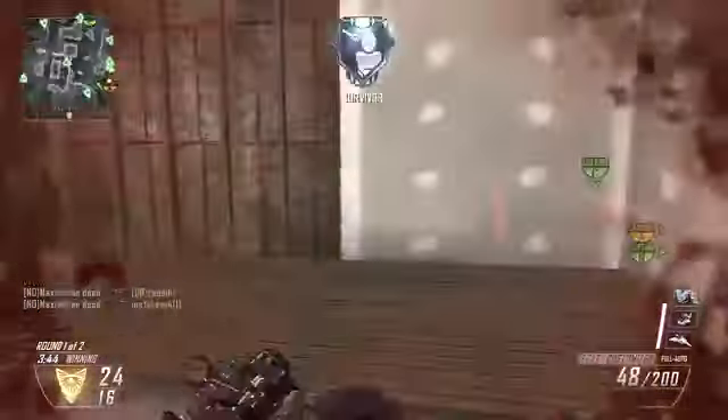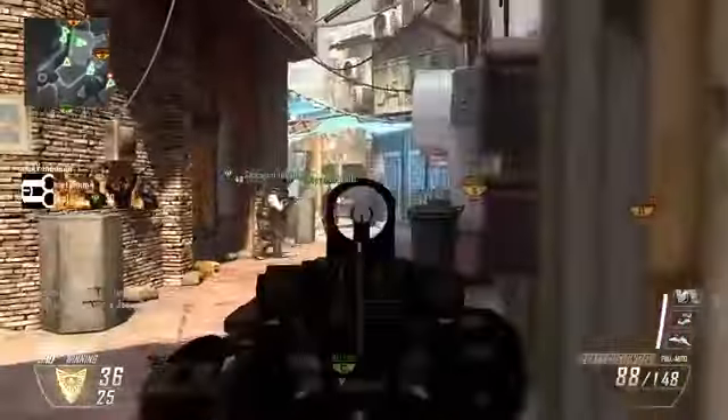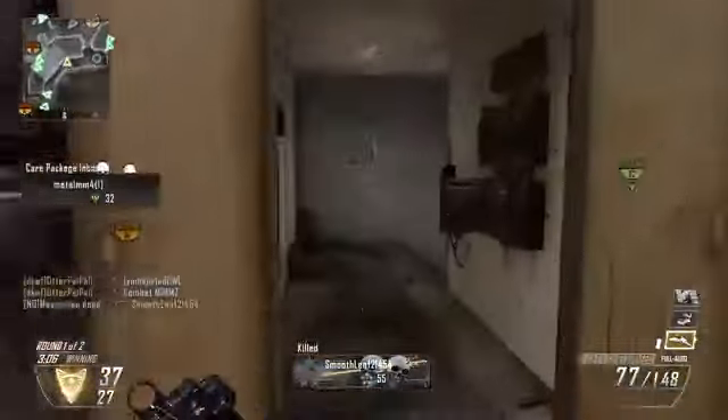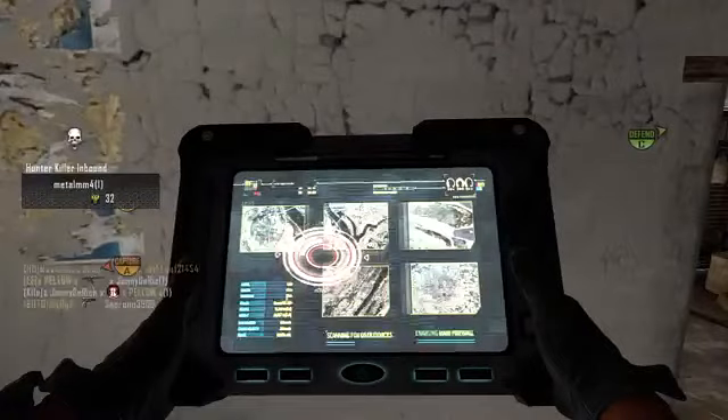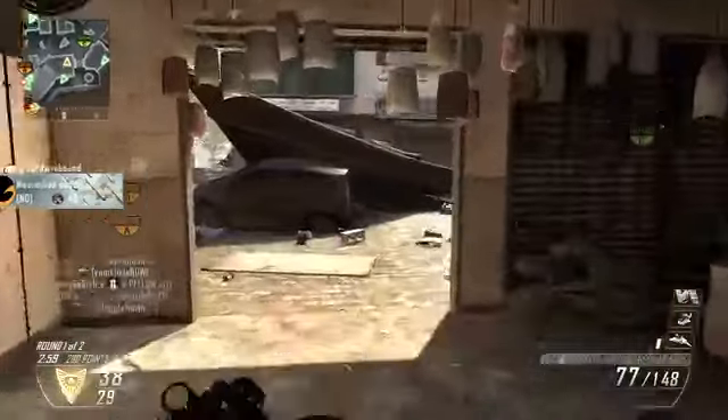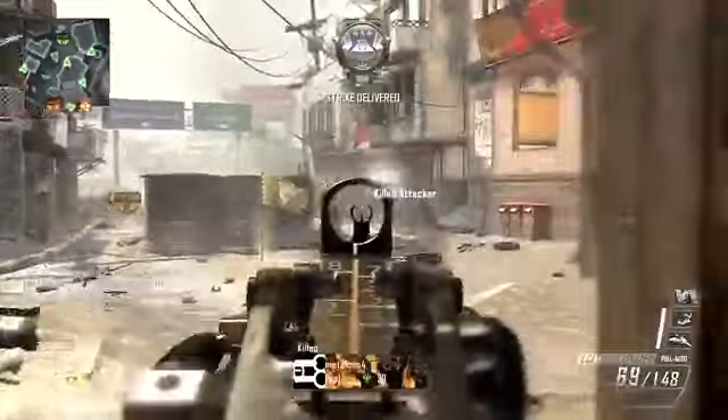But try this: if you level up your LMG to the point where you can get the millimeter scanner — not the target finder, I absolutely hate the target finder, that's the most annoying attachment in the world — use the millimeter scanner. It's the one that lets you see through walls.